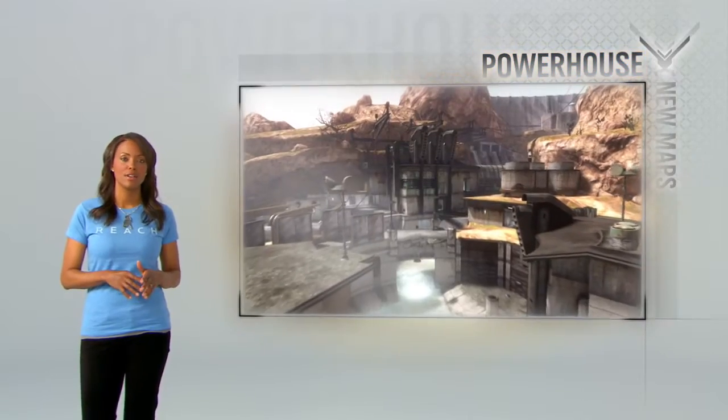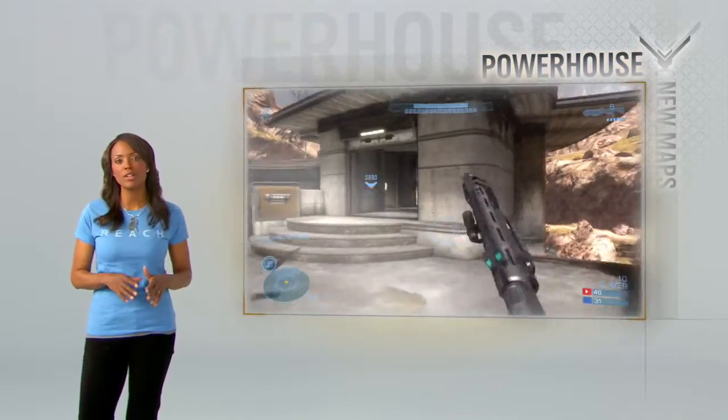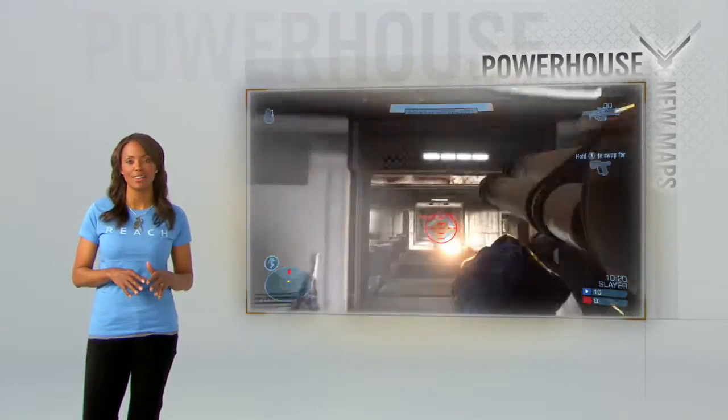This is Powerhouse, a hydroelectric plant prime for carnage. Control the interiors, watch the rooftops, and get your hands on that sweet, sweet rocket launcher.